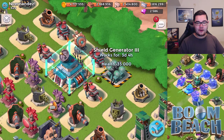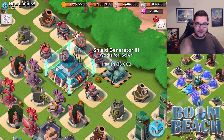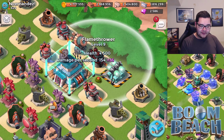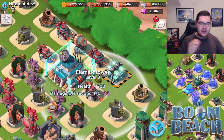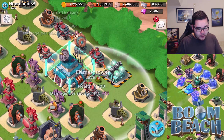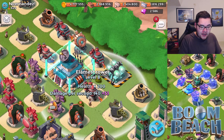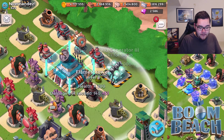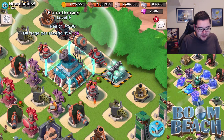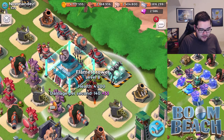He has the shield generator placed in a way that makes it hard to defeat with a warrior attack strategy. What I really like is that there's a shock launcher right next to it, and a flamethrower on each side. What I would personally do is place the higher level flamethrower on the location of the lower one, because warriors attacking your base are more likely to come from there, and a level 9 does more damage than a level 8.